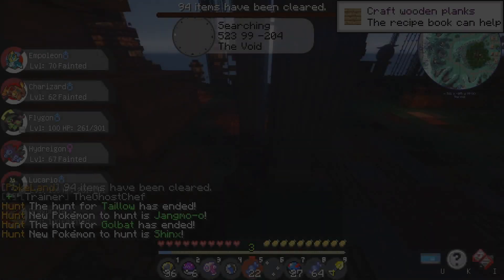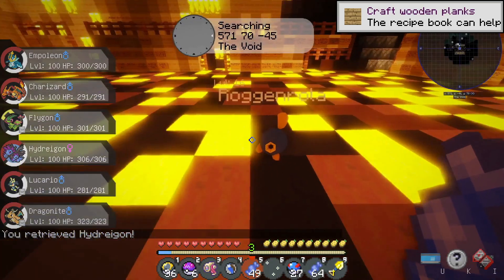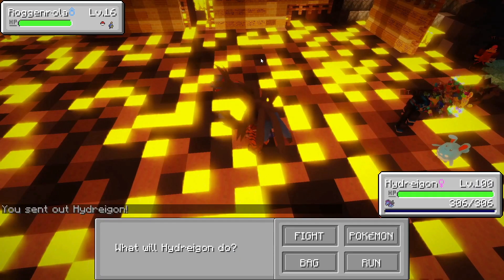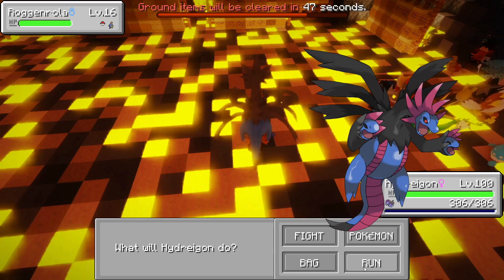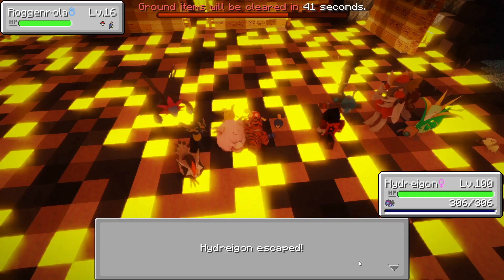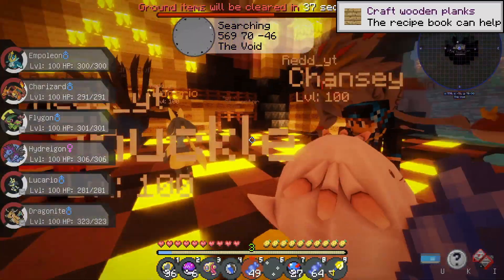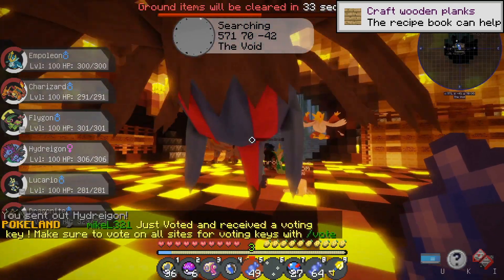I'm super excited, guys, so let's go ahead and jump right into this. Let's go over my team real quick. As you guys can see, I accidentally entered into a Pokémon battle with a level 16 Rock and Rolla — no need to waste any moves on this thing. Let's run. So let's go ahead and throw our first Pokémon, which is going to be Hydreigon.